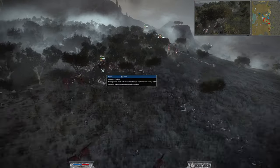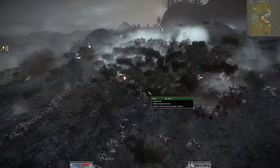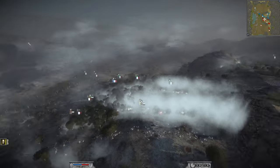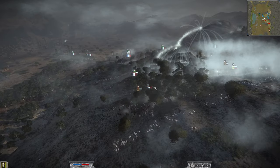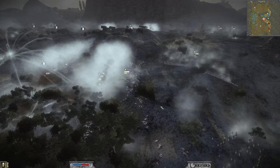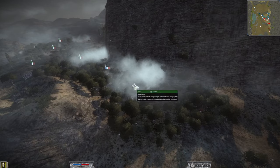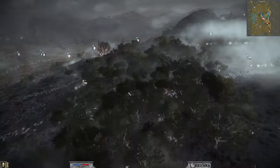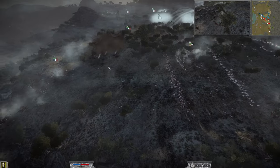We get a good charge into the back of the Lifeguard. They manage to form square, but we kill their general — he had charged his general in to try and save the Lifeguard. Killing the general made me think we could actually win this. With some units routing, it was time to push, even though the Lifeguard is still strong and doing really well.